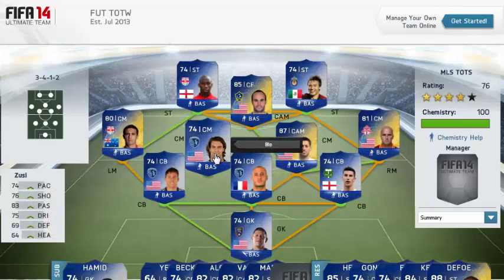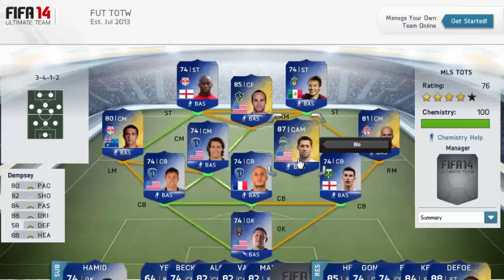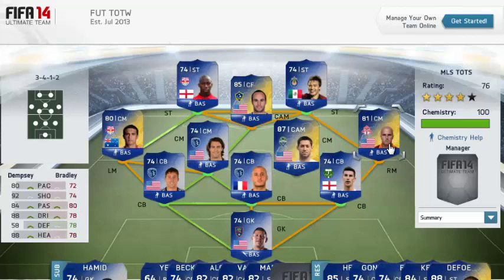Zusi, Team of the Season — silver card in the centre mid position. That means his regular in form is going to crash in price big time. As is Dempsey's international man of the match — he picks up a blue card. 80 pace, 92 shooting, 84 dribbling, 88 heading. Oh my god, just amazing stats.